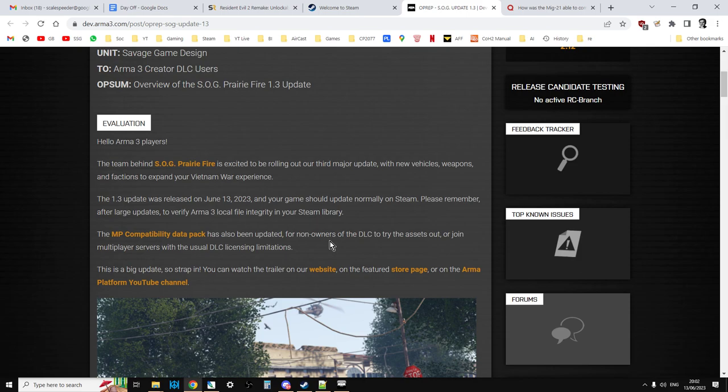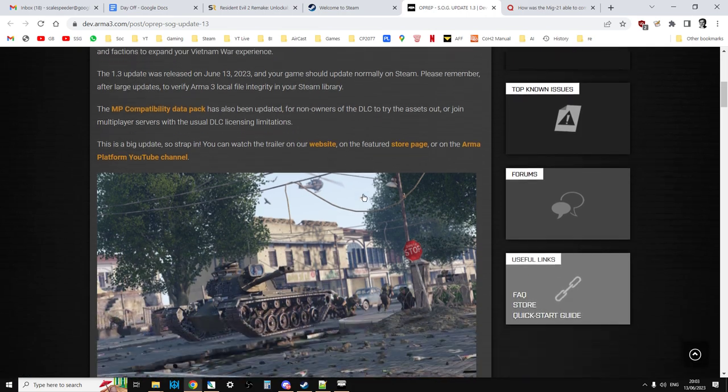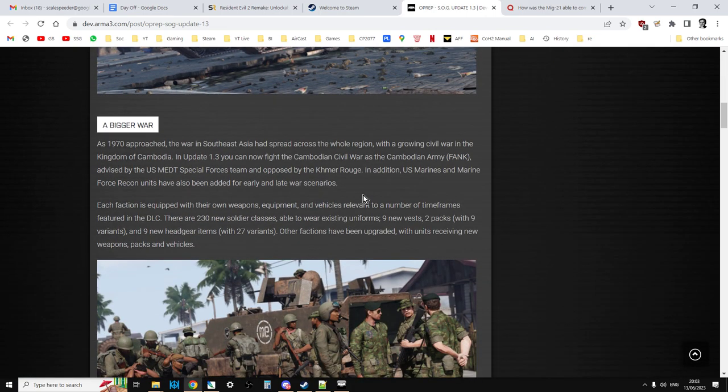The team behind SOG Prairie Fire is excited to roll out our third major update with new vehicles, weapons and factions to expand your Vietnam War experience. The 1.3 update was released on June 13th and your game should update normally on Steam. After large updates, please remember to verify your Arma 3 local file integrity in your Steam library. The MP compatibility data pack has also been updated for non-owners of the DLC to try the assets out or join multiplayer servers with the usual DLC licensing limitations. You can watch the trailers on the website, the Feature Store page, or the Arma platform YouTube channel.